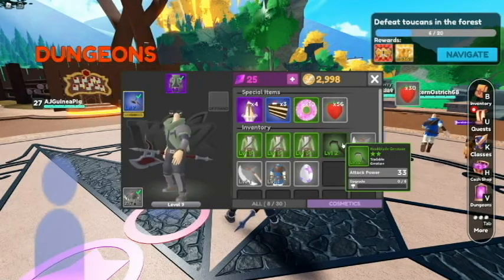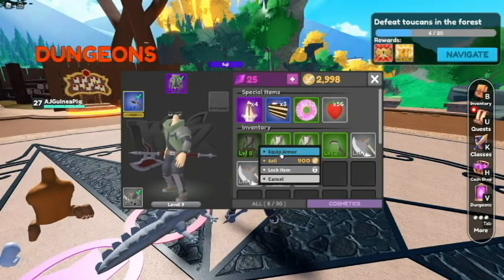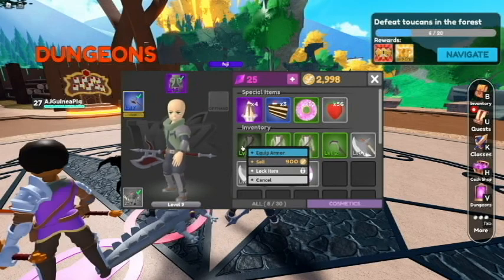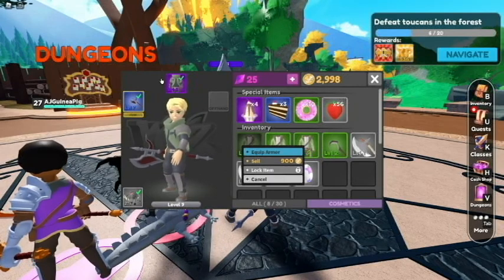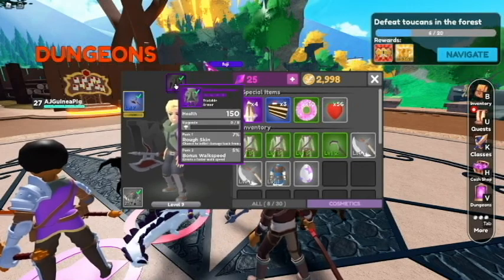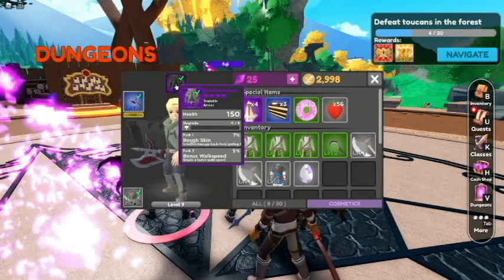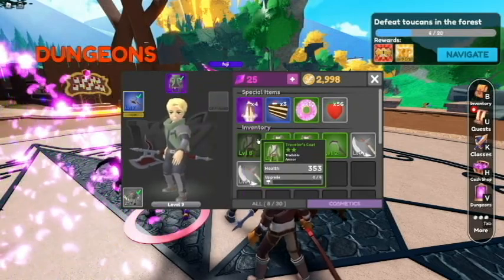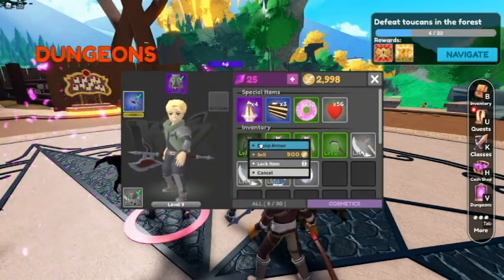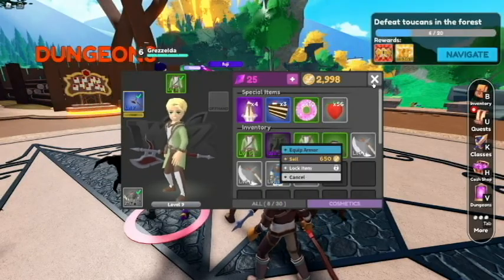Let's see — level 8. We can upgrade it: rough skin and bonus walk speed, 353 health. I guess we'll wear it.